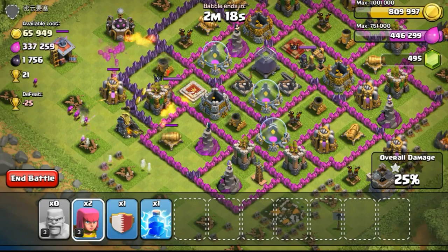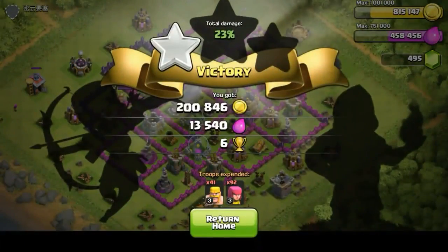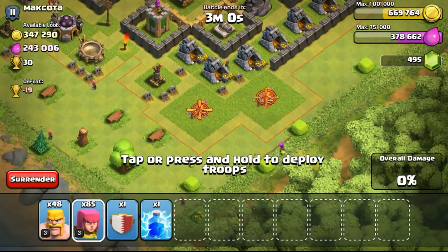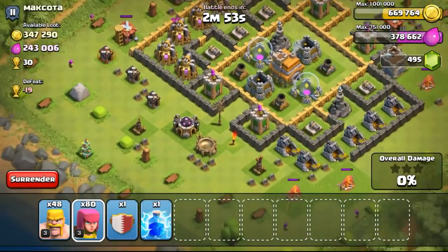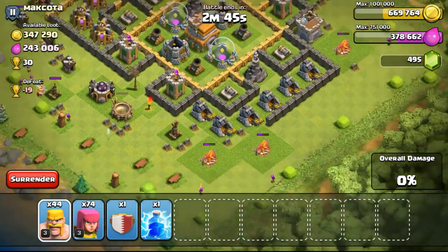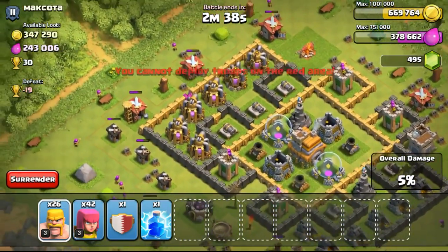Right now I'm only focusing on gold and elixir. I will definitely focus more on gold and elixir when my heroes are being upgraded, because I won't spend a single gem to rush their levels or cook time. Now going ahead to attack this Town Hall 7 with 347,000 gold available and 243,000 elixir available. As you can see, it's not difficult to find high resource bases. Even if I were to lose on defense, I can just do one raid and get it all back.